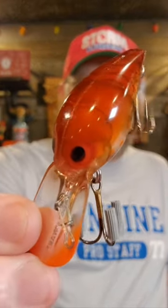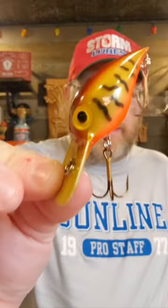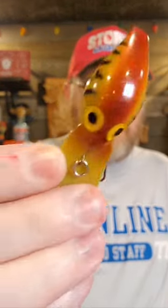Another amazing phantom color: the Phantom Brown Crayfish V59, and the killer little V38 Green Crawdad. Throw any of these five Wiggle Warts and you'll catch fish.